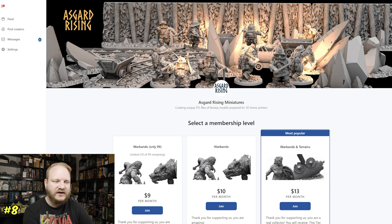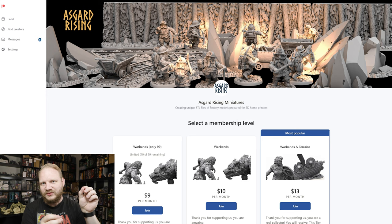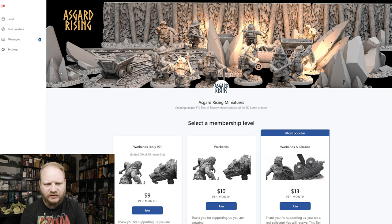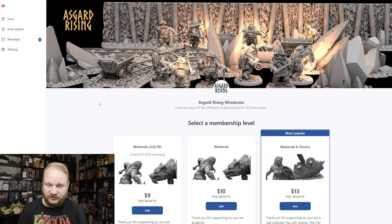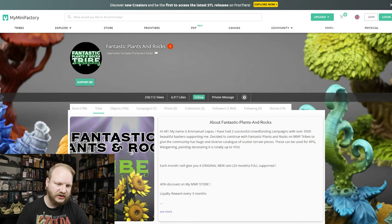Next up we also have Asgard Rising. They're a very common name — they do a lot of kickstarters, miniatures, and also have a terrain section with terrain plus their warbands. They have scatter stuff, walls, and themed sets — like in one release you get miners and the mine together. You get lava rocks, gems with cuts and nicks in them — I've not seen gems like that before. The uniqueness and tying terrain with minis in a common theme is quite nice. It's at $13, the quality is really high, but there isn't really an option just to get the terrain, which is a bit of a bummer.